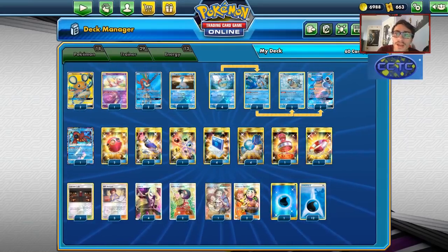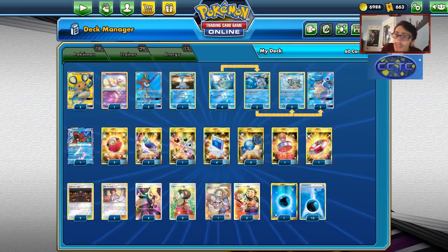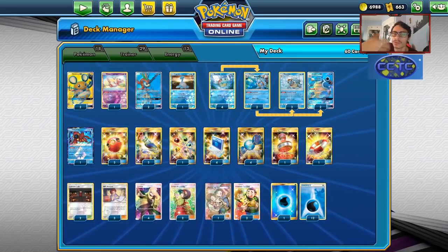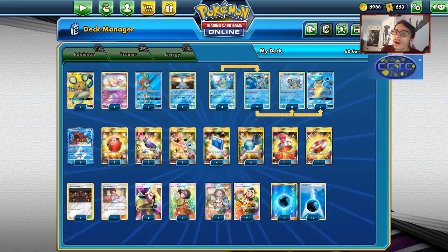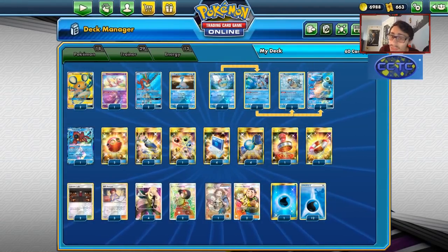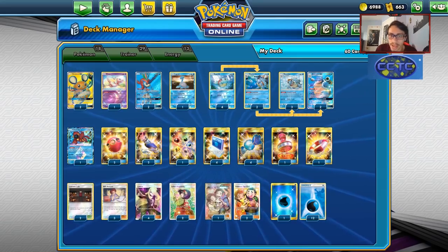Welcome back to a brand new PTCGO video. Today we're going to be looking at my Blastoise deck. In yesterday's video on the Aegislash Shedinja deck, we played against a similar version of this deck. I've had this Blastoise Bill Fan Club engine deck built for quite a while now on PTCGO, and I ran into someone yesterday who had a similar build using the Fan Club Bill setup. I really like this build and we're going to try it out today.